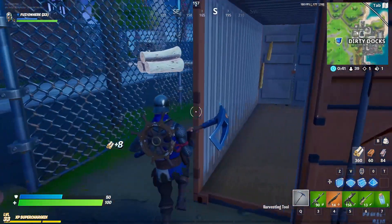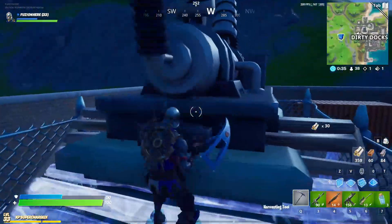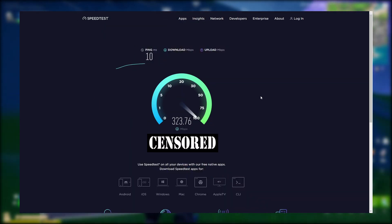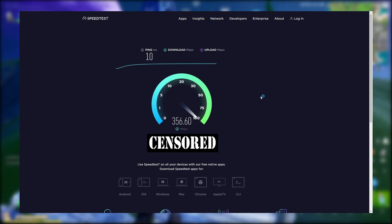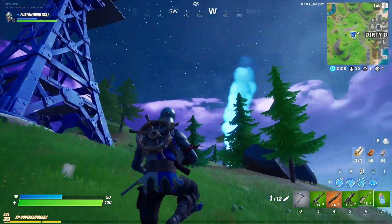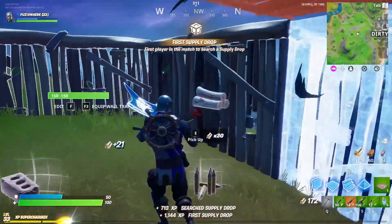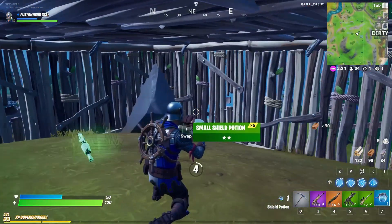Number four: fix your internet. You may be lagging not because of your computer at all — you could be getting 300 FPS but still lagging due to your internet connection. To check, go to speedtest.net and run the test — it tells you your upload speed, download speed, and ping. You should have around 10 to 15 ping and at least 100 download speed. Higher ping means more lag because it's taking longer to communicate with the server. Above about 20 ping, you'll start noticing lag.